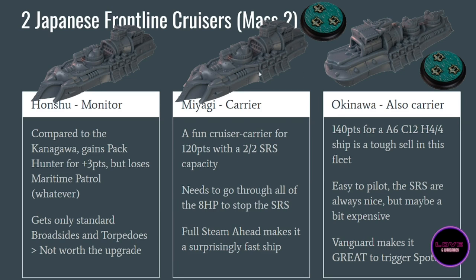The cruiser carrier category is unique to the Japanese — these carry a ramp for throwing aircraft out the rear. The Miyagi has one heavy gun battery and costs 120 points. It has an SRS capacity of 2/2, meaning even when crippled it still sends two SRS tokens — you need to remove all eight hull points to stop it sending SRS. That's quite good. It has Full Steam Ahead, meaning it gets where it wants very fast, especially with Shadow Hunter. One Miyagi is fine, but play it more conservatively to keep SRS capacity. Maybe not as crazy efficient as other ships, but it's absolutely good if you want one.